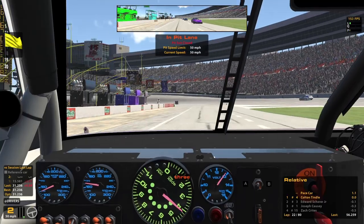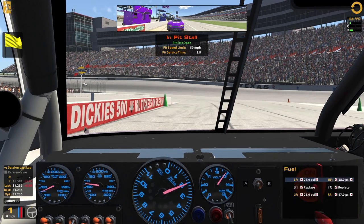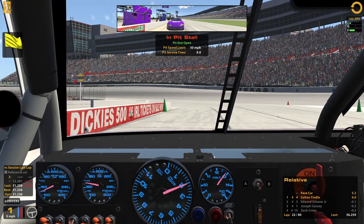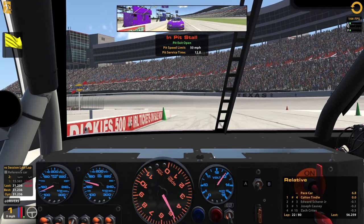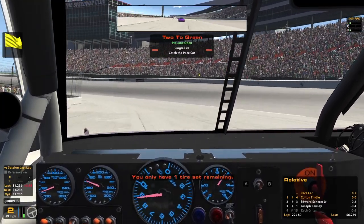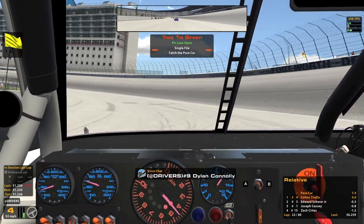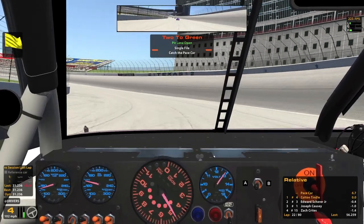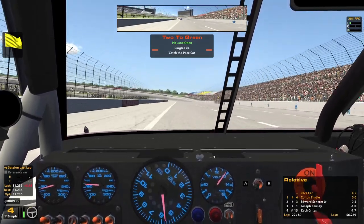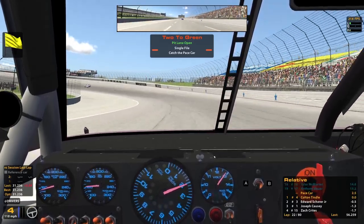Coming in for tires. That was a really good long run so you kind of have to trust that it will go green to the end, rather than anybody saving a set of tires and being right in front of the field while the stampede comes through. We still cannot make it on fuel — looks like we get about 47 on a full tank. 7.2 laps to save, that's way too much to save, so I'll save anyway apparently.